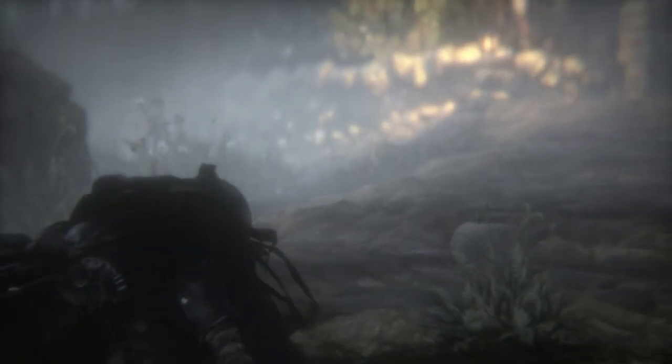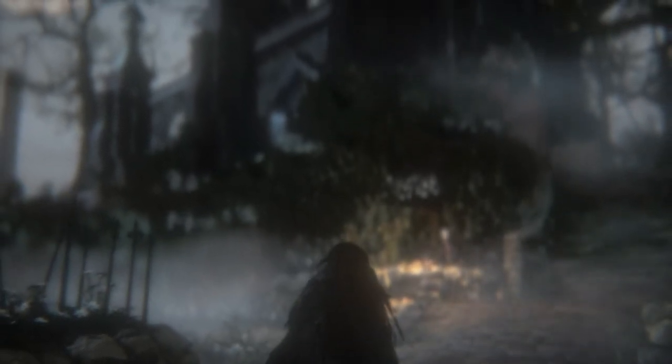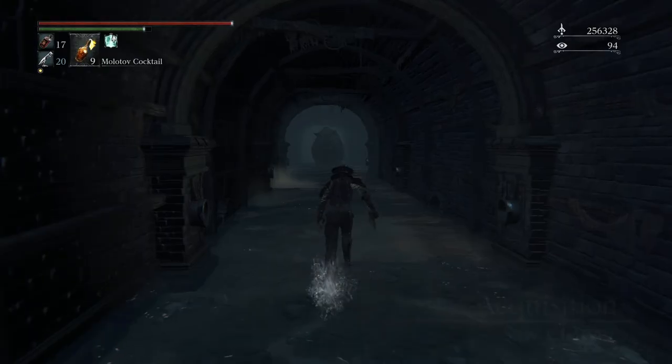For any hunter taking part in the Yharnam hunts, you will need weapons capable of taking down the beasts of the dark city. In this episode of Weapons of the Workshop, we will take a look at the trick weapon, the saw cleaver. A weapon commonly used in the hunting business, this saw is effective at drawing blood of beasts. It transforms into a long cleaver that makes use of centrifugal force. The saw, with its set of blood-letting teeth, has become a symbol of the hunt and only grows in effectiveness the more grotesquely transformed the beast.